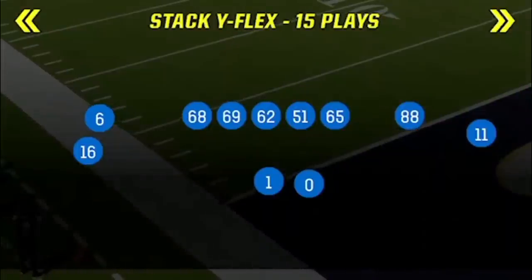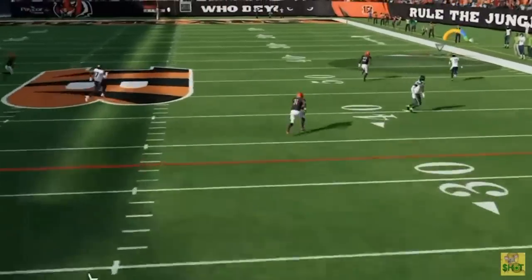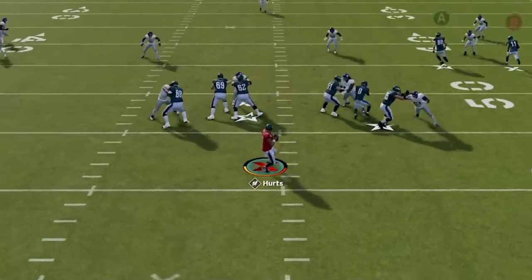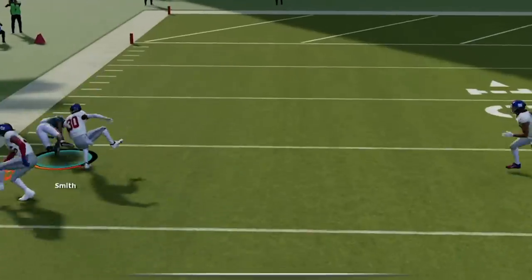The offense I'll be focusing on today is my gunstack wide flex scheme — I've made several videos about this going all the way back to last year. Today I'm going to add a new one-play touchdown to this scheme. If you followed my scheme last year, you might remember the unstoppable one-play touchdown from the fade out that got open outside of the cover three cornerback. Well, either EA patched that or the cornerbacks just react a lot better this year, because it doesn't work anymore.